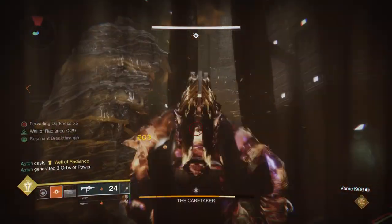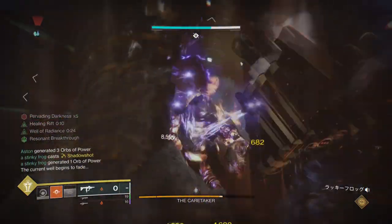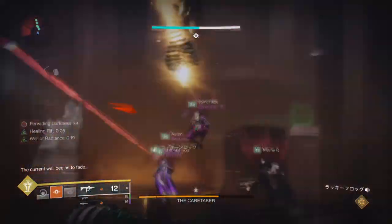Simply having the exotic and new subclass changes are all that you need to survive and do exceptionally well. You can still edit the build for more defensive support considering how vulnerable you'll be, such as adding Reaping Wellmaker and Well Tenacity for an extra layer of defense. Pretty simple and nothing more needs to be expanded until you start to play around with it.